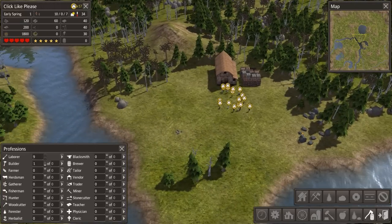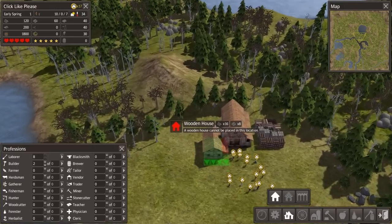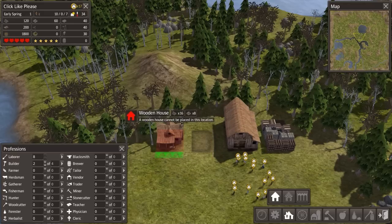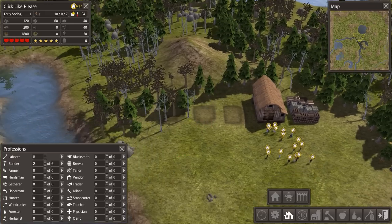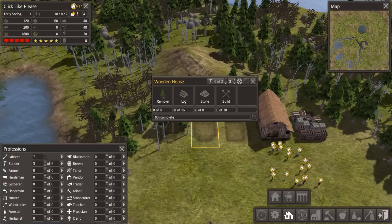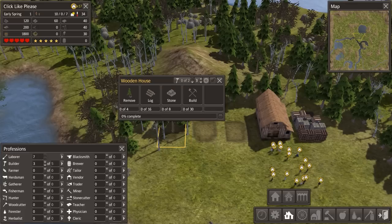Let's go ahead and indicate that we'd like two builders, and we can get those builders working on some of our early structures. If we don't have a tool place we're going to run into trouble, but we're also going to run into trouble if we don't have houses. So let's go ahead and get some houses underway. We've got a few families, so let's allocate three builders and assign them each to a different home. I am amazin' at everything I do.